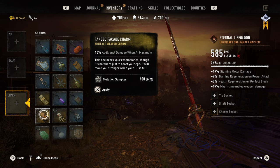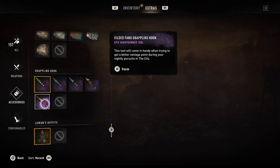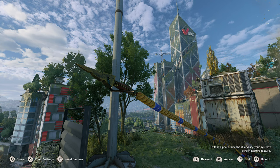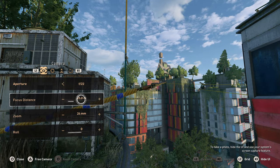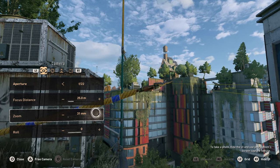Next we have the Fanged Facade Charm, which does an additional 15% more damage when you're at full health. That means the 90% is now 105% if you pair it with the charm. So whenever you're at full health, you'll be doing 105% more damage with your melee weapon — which is absolutely insane. And lastly, we have the Grappling Hook. Honestly, I don't like these things. I think they're useless unless they add some special effect or trail, so the Grappling Hook is useless.